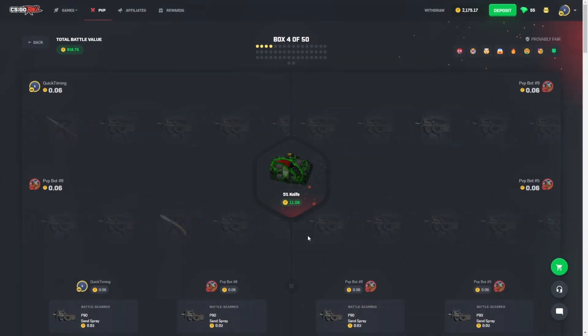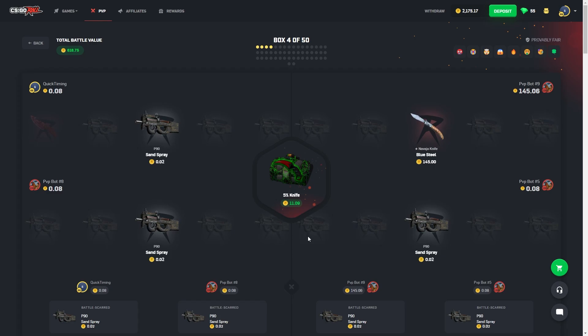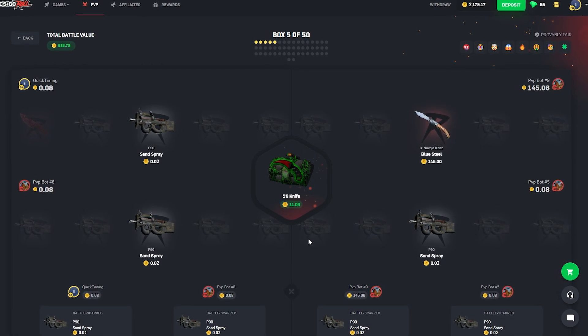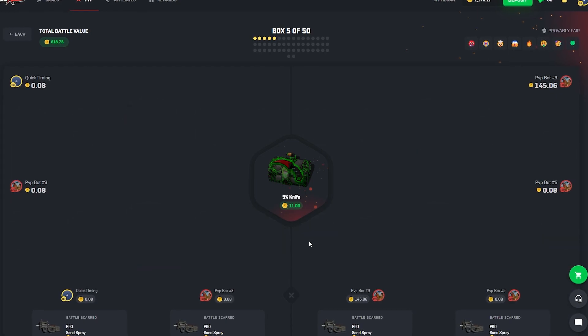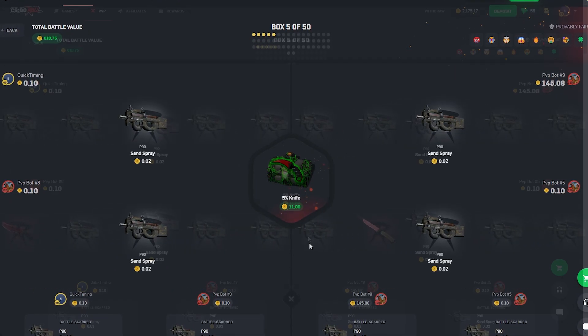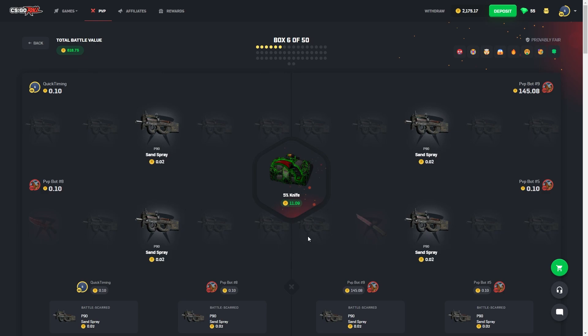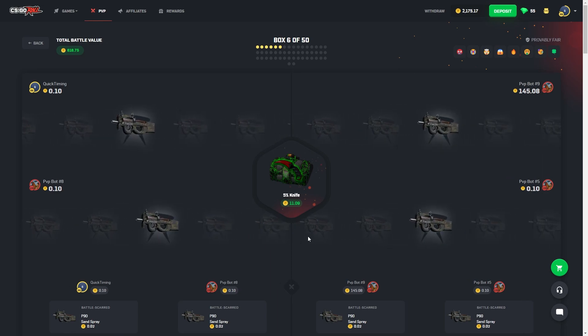That Karambit was right there. Let me know what case I should do next. Pretty sure it's one of the cheapest knives from the 5% knife case — obviously not good. Here's how we have to think of it: there's two of us, so that makes a 10% chance of one of us pulling every single time. That's how it works, right?